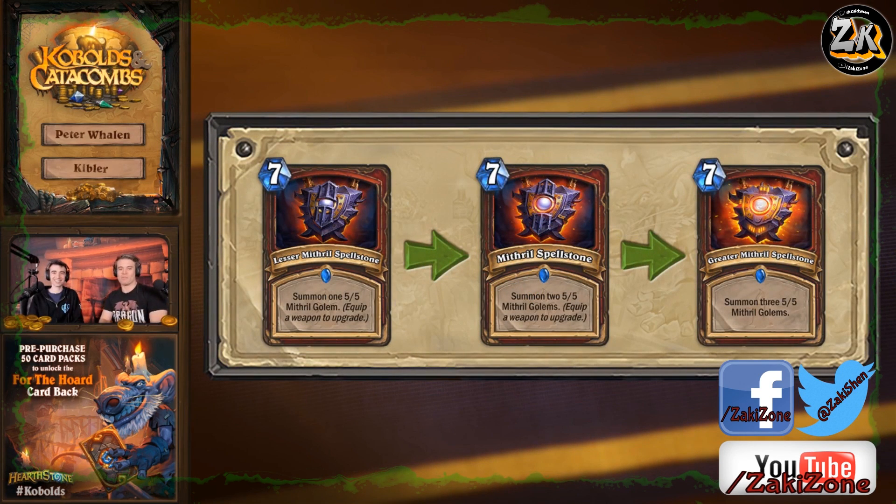We see the overall progression: Lesser Mithril Spellstone into Mithril Spellstone into Greater Mithril Spellstone. The level one version of a lot of these cards is not terribly impressive, but if you level them up even once — two 5/5s for seven mana — that's pretty solid. It's not necessarily going to dominate the game immediately, but at three 5/5s, that's really powerful.